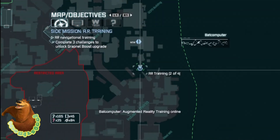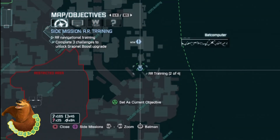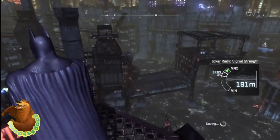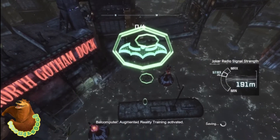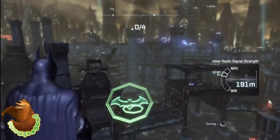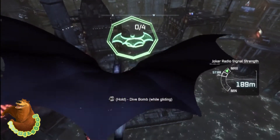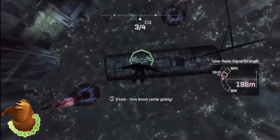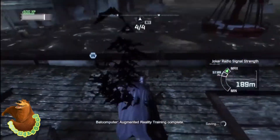This is basic AR training number two, on the crane right above where you landed. You jump off, go through the first Batman logo, go right above the second one, hold R2 or the right trigger depending on your system, and dive bomb all the way down to the boat to complete basic AR training number two.